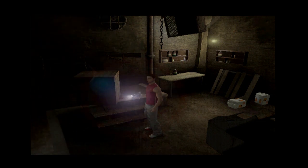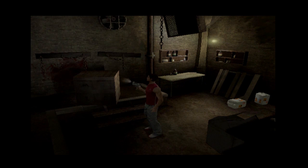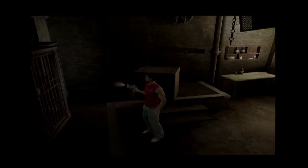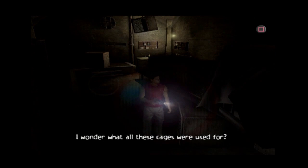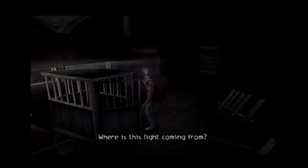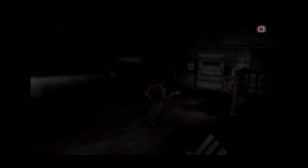I actually quite like that I can aim even while not actively aiming — I could do this with a flashlight. Silent Hill fan? I know it's a regular industrial fan, but Silent Hill really pushed their use. Cages again. Lots of cages. I wonder what all these cages were used for. Yeah, there's a thousand cages. Where is this light coming from?